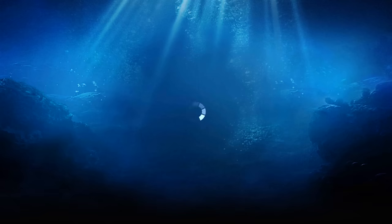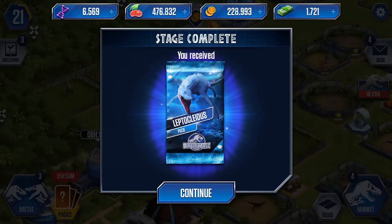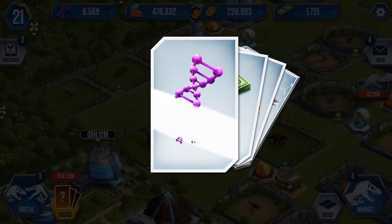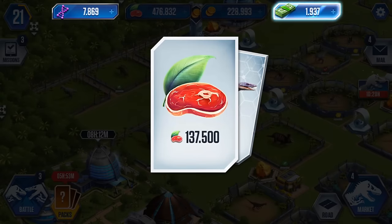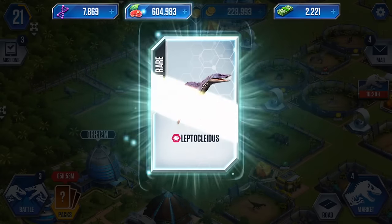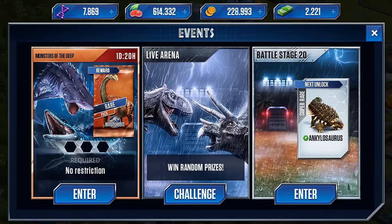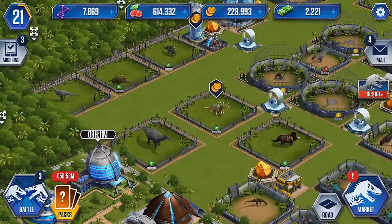I want to see my lepto come to me - yes, there's our pack! Beautiful sparkly blue sparkles - I am totally into that. More DNA, tons more money, more food, and another super rare. Now we can actually purchase our super rare lepto!